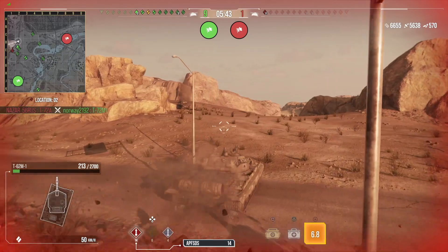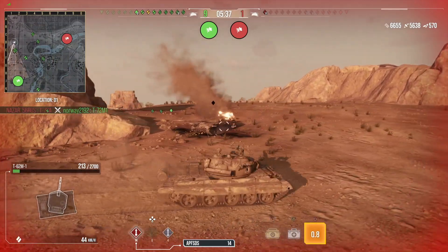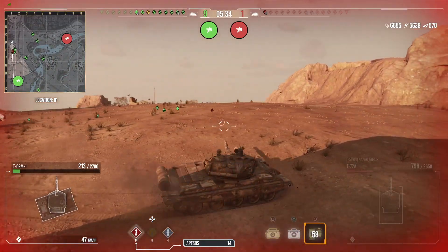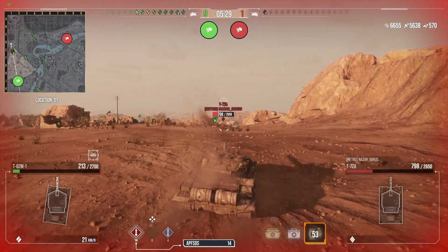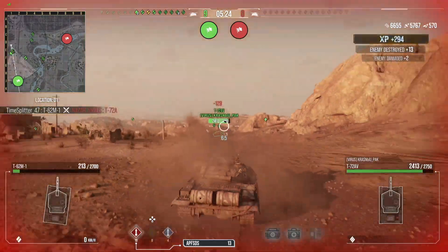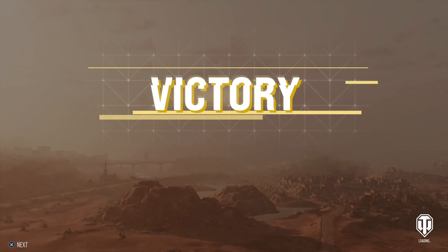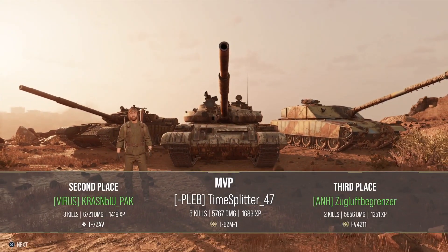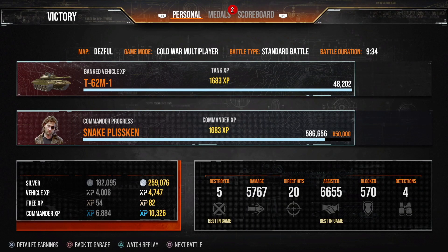It's 9-1, so we're going in to see if we can get the last kill. This tank is really good actually, really fun. Really nice ATGMs, but the standard ammunition is really good as well. It's a bit tricky deciding what to do — I only used one ATGM right at the start of the game; when you're just moving into position you can use that time to load an ATGM and fire away. But yeah, 5 kills, just over 5,700 damage, and just over 6,600 assisted.